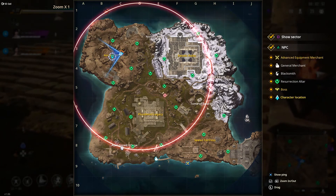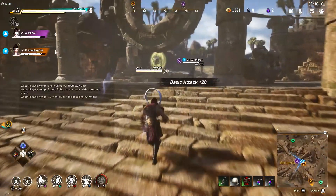Afterwards open your map and look for the satchel icon and head towards there if you haven't found a bomb from a mob drop or a chest drop.